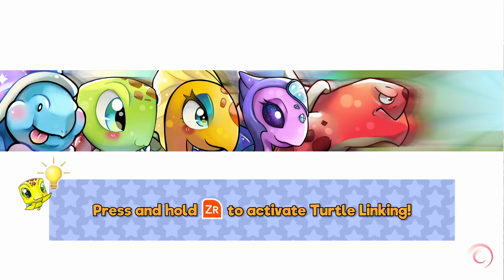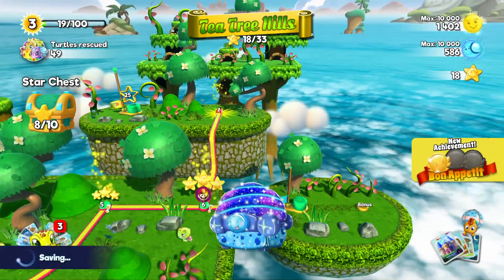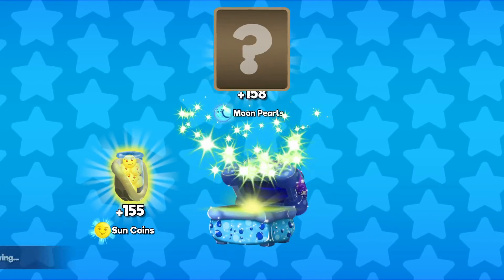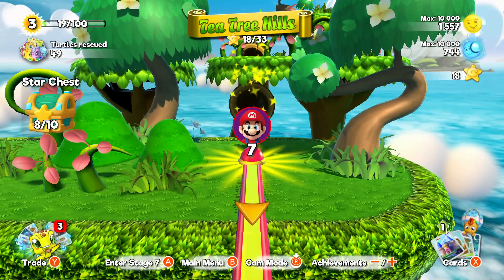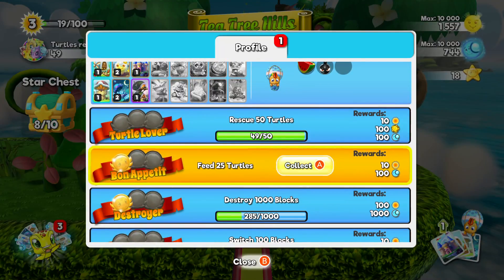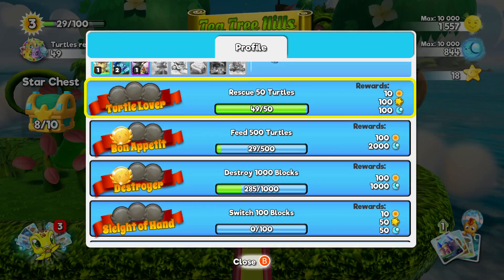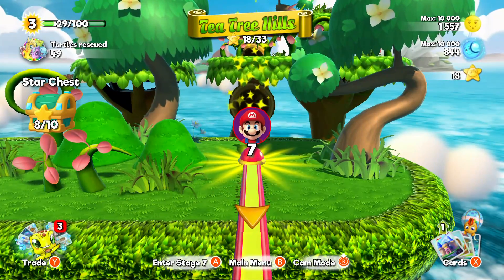We'll do another level. I got a new achievement — I can press the start button. Oh I got a chest too! I got some sun coins, some moon pearls, and some new cards — I was talking about cards earlier. Going to my achievements: feed 25 turtles — let's go ahead and get that reward. I'm close to getting the next one — one more turtle rescue and I'll get that one.